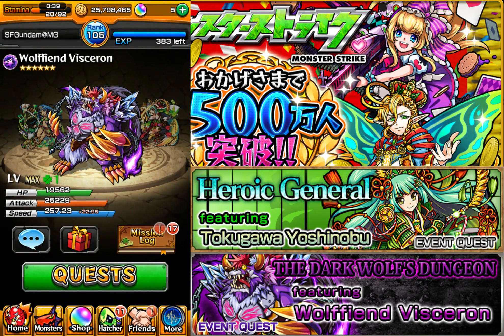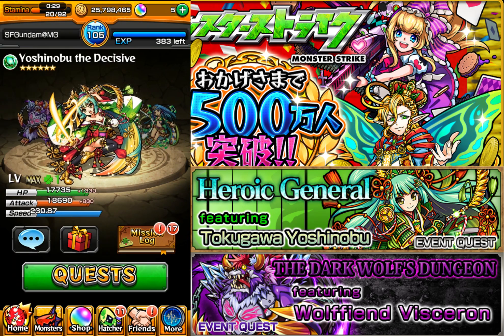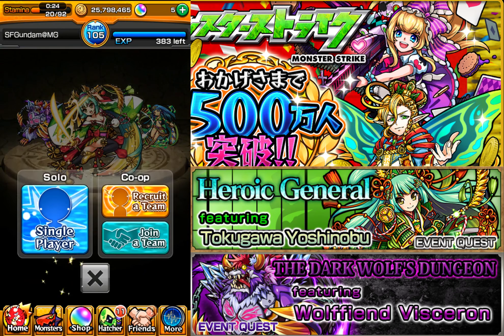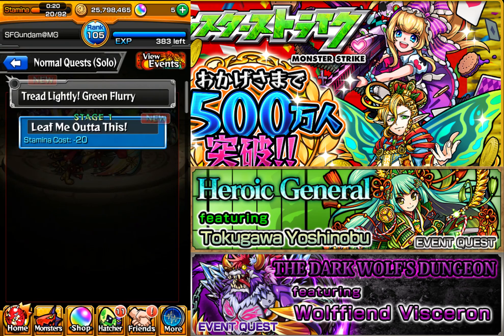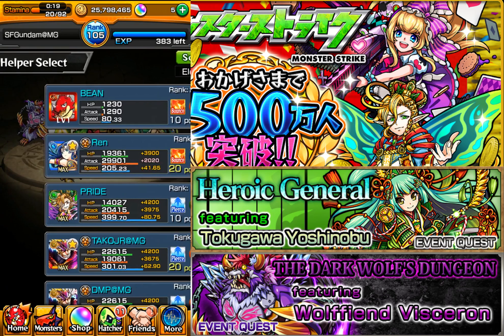Hey guys, SF here with a little tutorial. I'm going to have a team with Viseron, Lota, and Yoshinobu. I finally max leveled my Yoshinobu. I want to tell you how to farm efficiently and mindlessly.